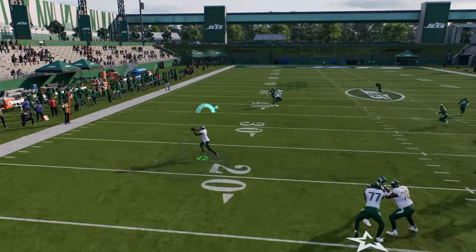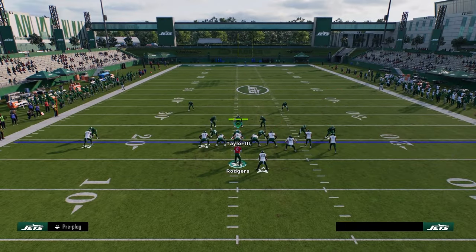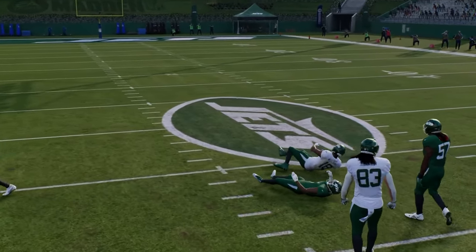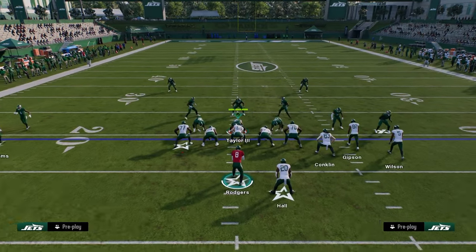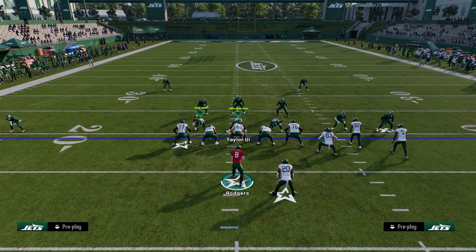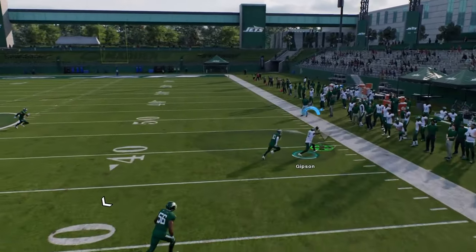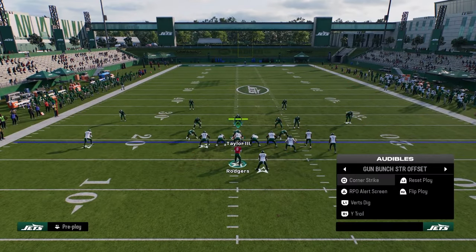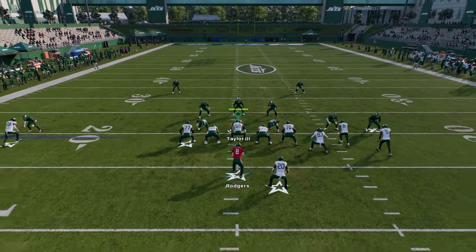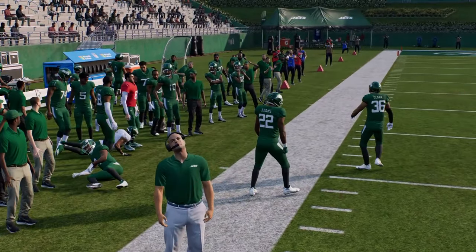Look at the drag route — it just cooks man coverage press. Another reason why Wide Trail is good: a lot of people will shade outside because of how effective speed outs are. When they shade outside and the receiver cuts inside on the post, you always want to possession catch that. The opponent will have to user over there to stop it. This stemmed corner is normally pretty good against press man too — just pass lead to the outside.